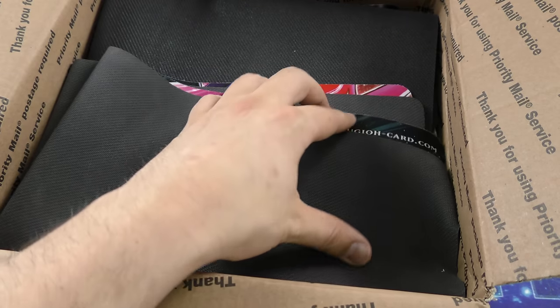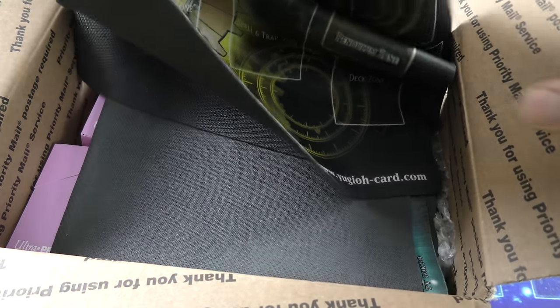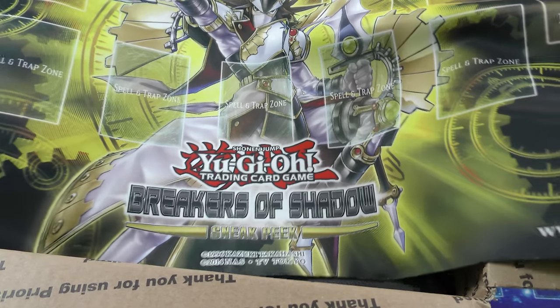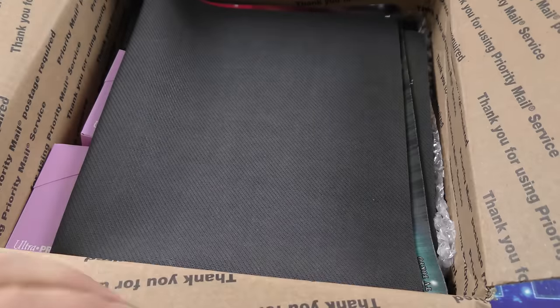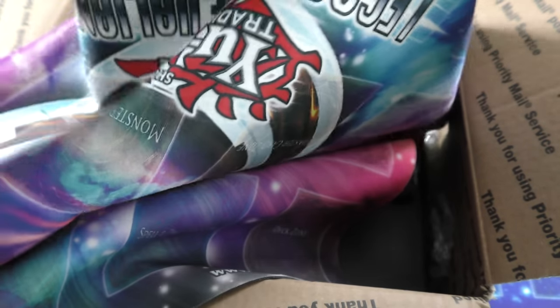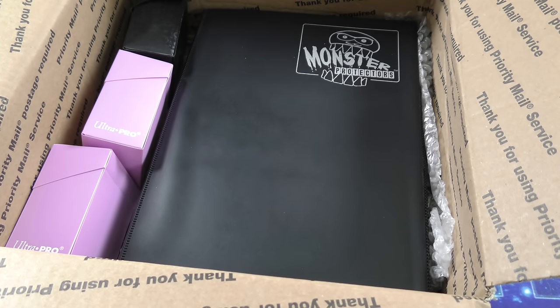Looks like just a blank black play mat. Galactic Overlord sneak peek play mat — very colorful and cool. Breakers of Shadow sneak peek mat — very cool. And we've got the Legacy of the Valiant play mat — looks like a two-player mat.